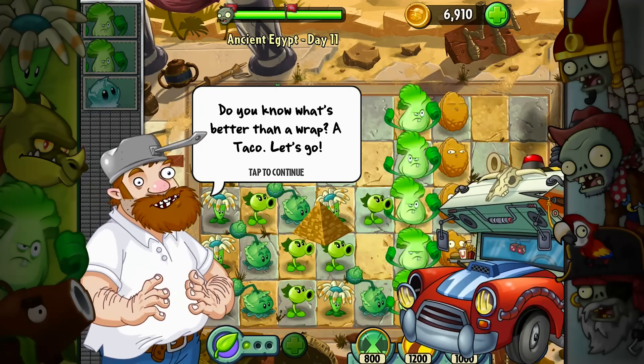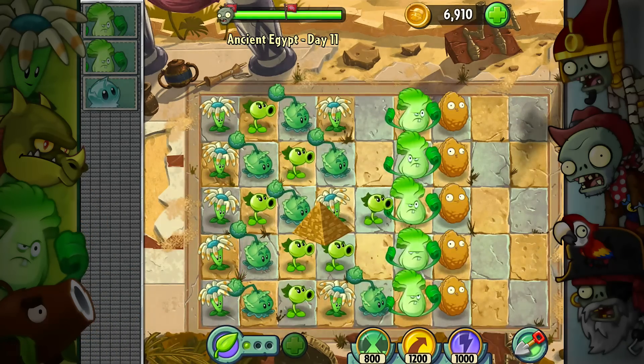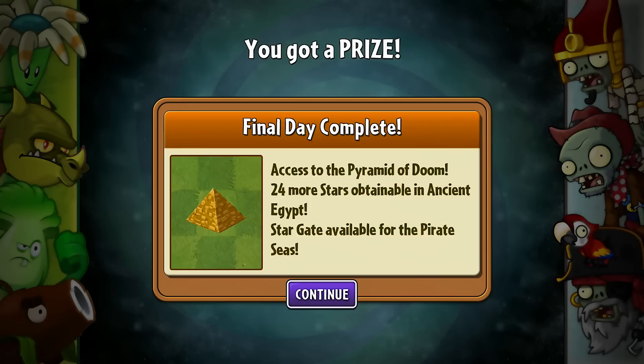Do you know what's better than a wrap? A taco! Let's go, guys! So Crazy Dave wants that taco. We have access now to the Pyramid of Doom — 24 more stars obtainable in Ancient Egypt. Stargate available for the Pirate Seas. So we have a lot of new stuff unlocked that we're going to be exploring in the next couple of episodes, guys. Really hope you enjoyed this episode, please remember to leave a like if you did, and I will see you guys next time for more Plants vs. Zombies 2. Peace.